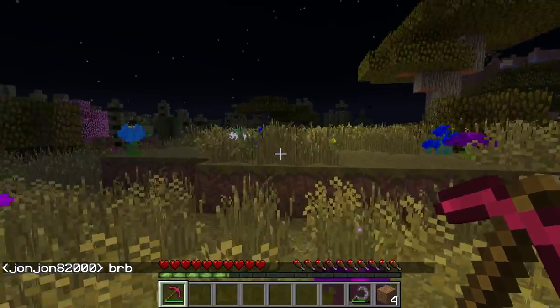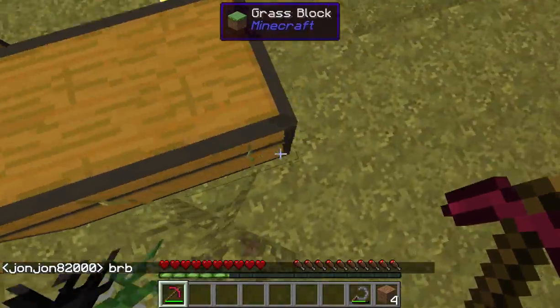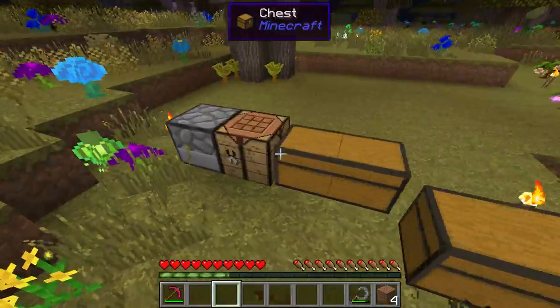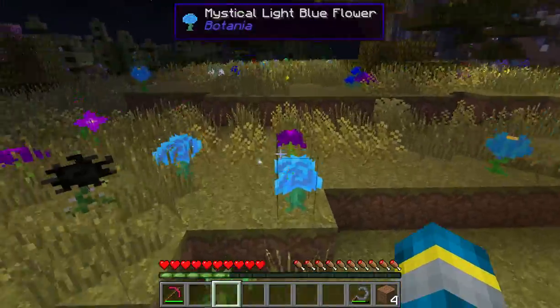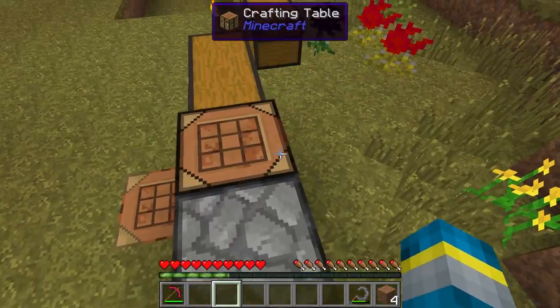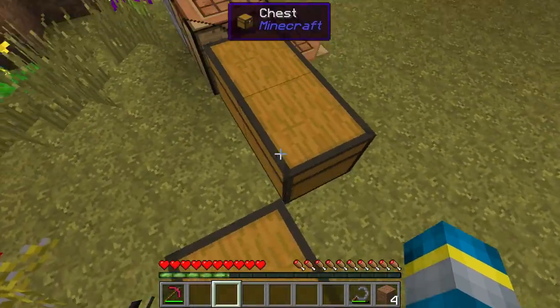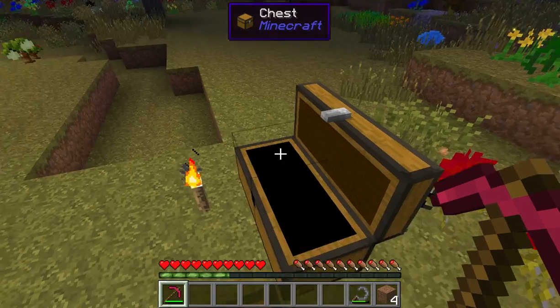We have Blue Power, which is not complete yet, but it's going to be basically a remake of Red Power 2, which is awesome. We're gonna have all the tubes back, and the sorting system, and all that cool stuff — this ruby pickaxe included, with all the gems and everything.